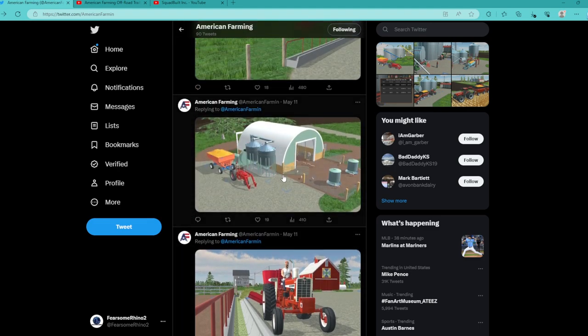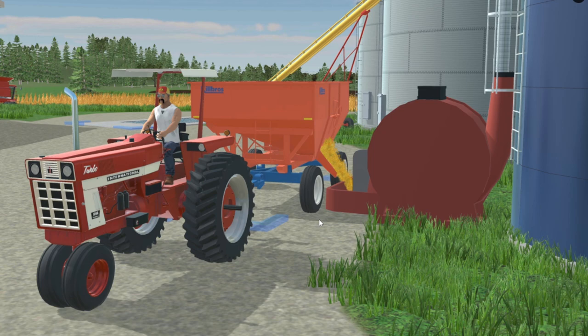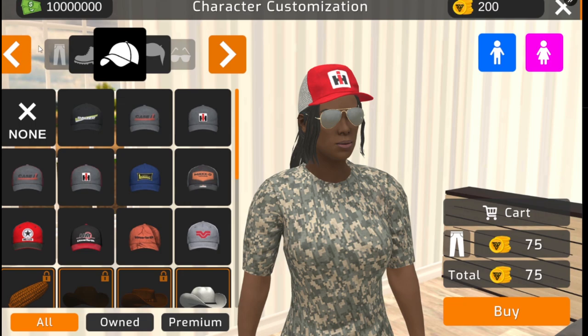It looks like you'll chop corn, put it in a silo, and use a grain mixer — then pour it into the troughs to feed your animals directly. It's kind of like doing silage, but you're taking corn directly and feeding it to them. Then of course you have the cows out in the pasture — that picture alone just screams America to me. You can unload corn and soybeans for the hogs. I'm not the biggest hog fan, but I'm going to give everything a shot — if the viewers want to see it, they'll get it.